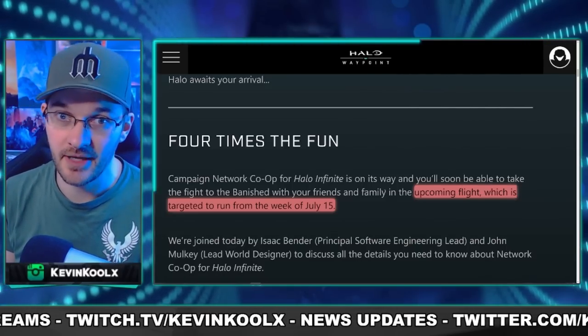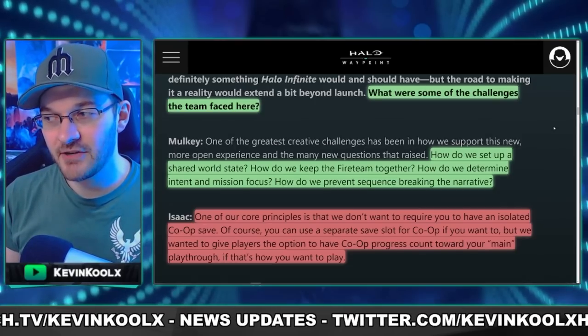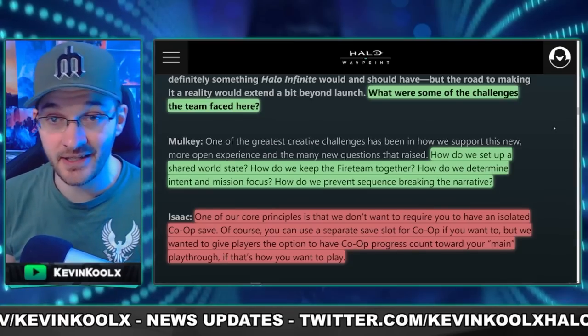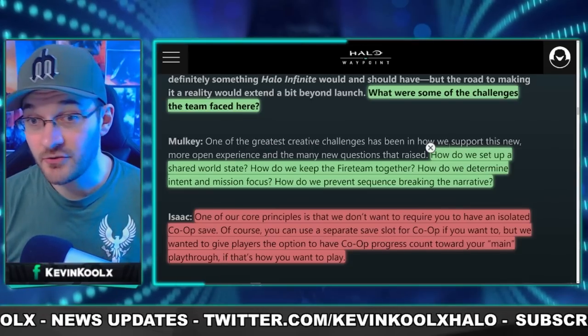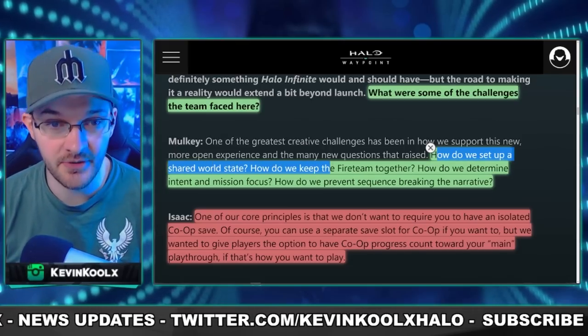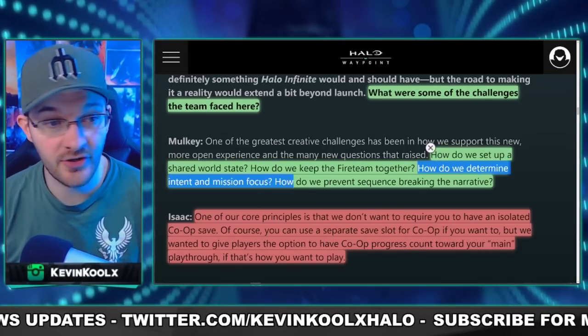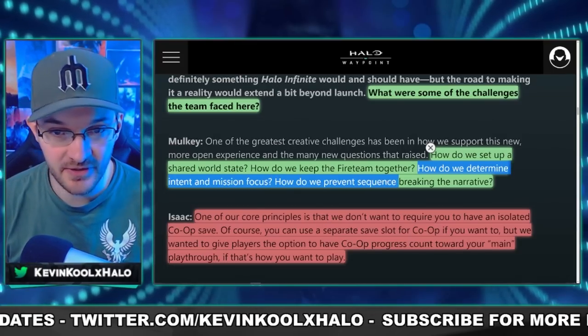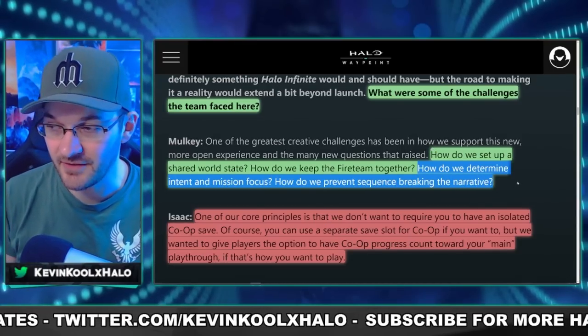Why was campaign co-op not included with Halo Infinite at launch? It's a bit more complicated than a traditional experience. Some of the questions they had to answer were: how do we set up a shared world state, how do we keep fire teams together, how do we determine intent and mission focus, and how do we prevent sequence breaking and narrative breaking?